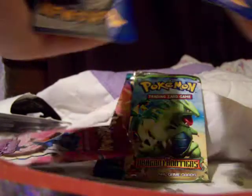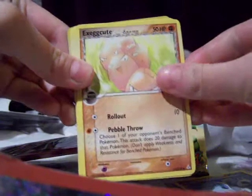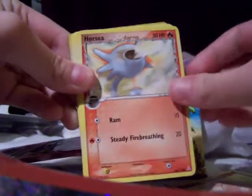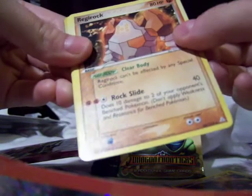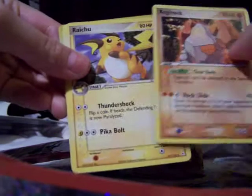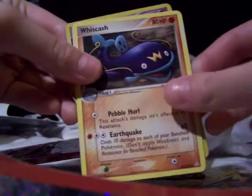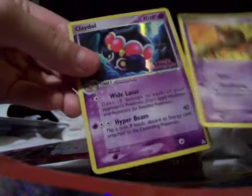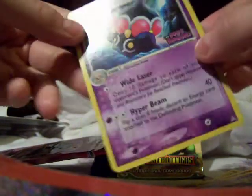I always like opening some of these EX sets because I don't have a lot of these cards. We have an Aron, an Exeggcute, a Horsea, a Kabuto, a Regirock which is the rare, Raichu, Whiscash — oh, that's cool artwork — Baltoy, and the reverse is a Clay Doll, which is an uncommon.